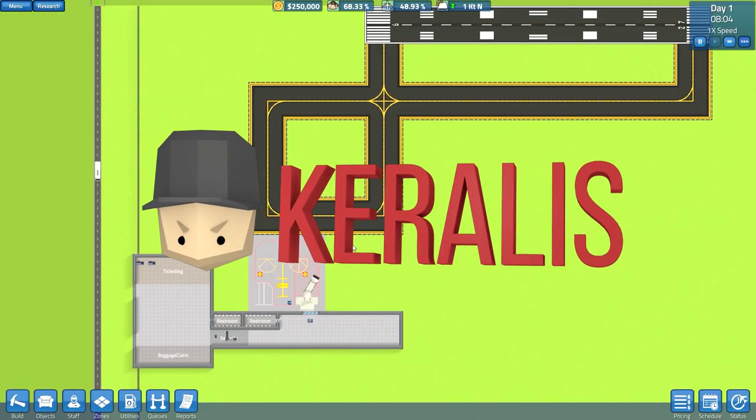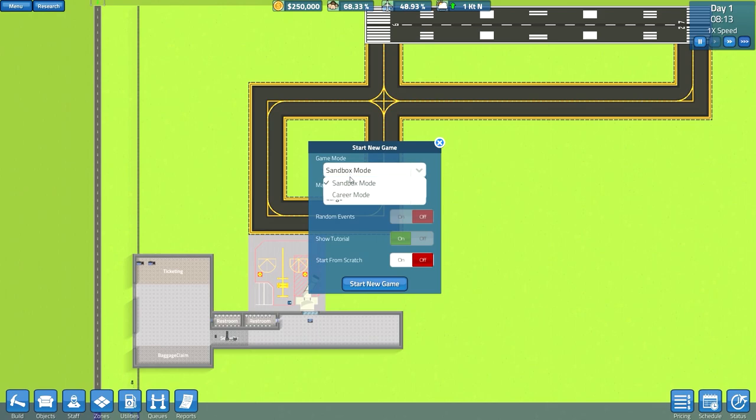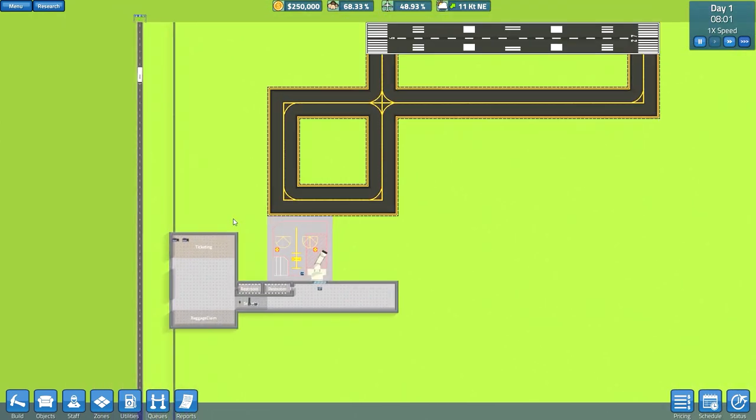Hey guys, it's Krullz and welcome everybody to Sim Airport. I saw this game on Steam and I was like it's kind of up my alley — you build stuff, you build an airport, it's kind of cool so let's give it a go. Although like 20 bucks, I was like that's a little bit steep for this game, but if it's fun, hey, why not. The tutorial is coming soon, which should be included from the beginning — this game is super confusing. Let's just start a new game; I haven't done anything in it so let's try to figure out this game together.